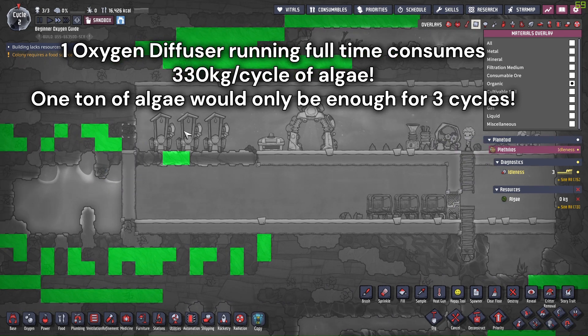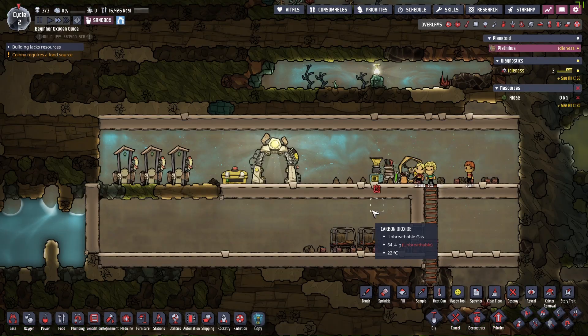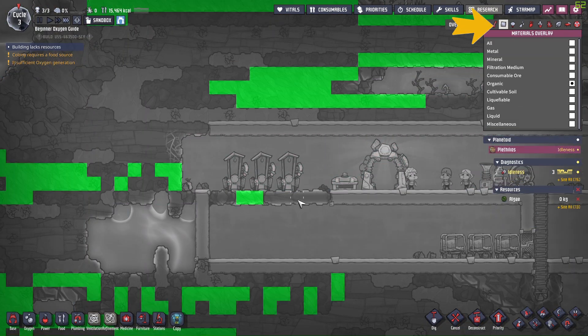Otherwise, we better expand and dig more. Algae tiles can be easily identified by selecting organic in the materials overlay and locating the green tiles.